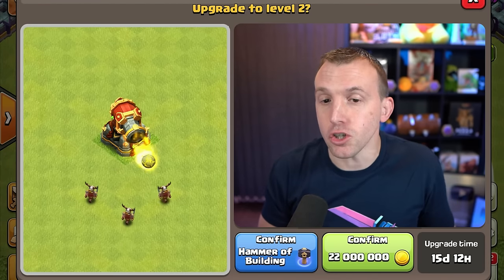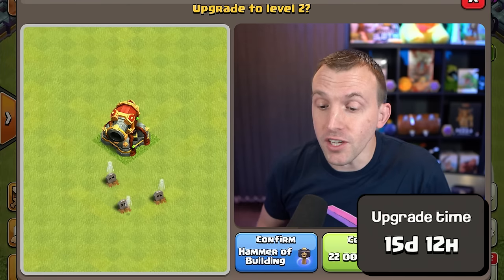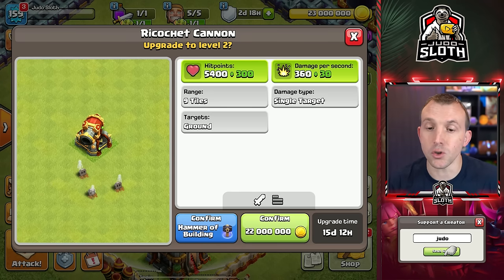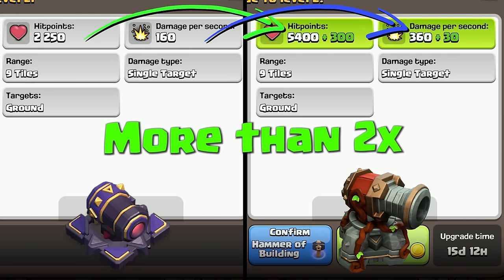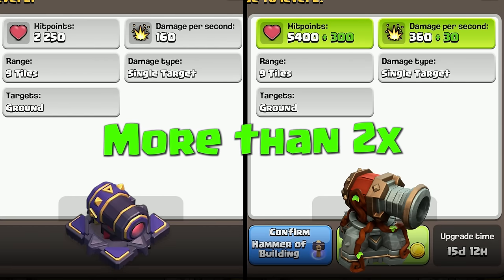Upgrading the ricochet cannon to level two will cost you 22 million gold with 15 days and 12 hours to upgrade. This obviously gives you an extra 300 hit points and 30 damage per second. Comparing that to the levels of cannon you had to merge together, the hit points and damage per second are more than double. Even stat-wise, it makes sense to fuse them together.